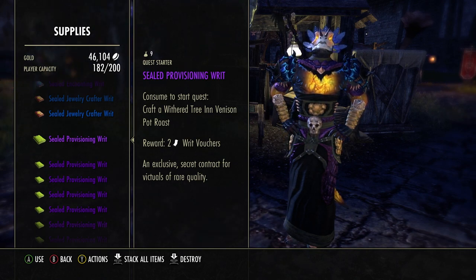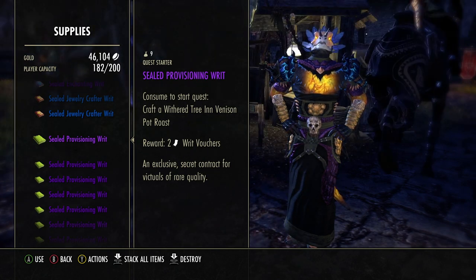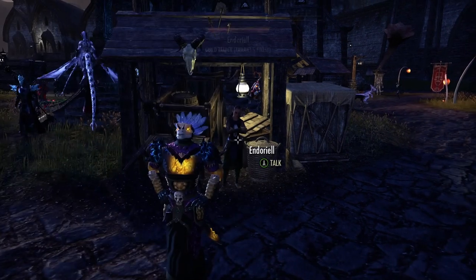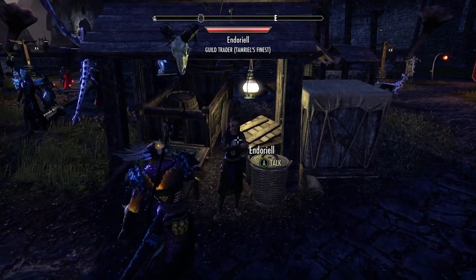When you look at this you don't even know what it is. You could go to a crafting station and look through all of them and try to find it, but a really easy way to find out what it is is to just go to one of your guild traders.